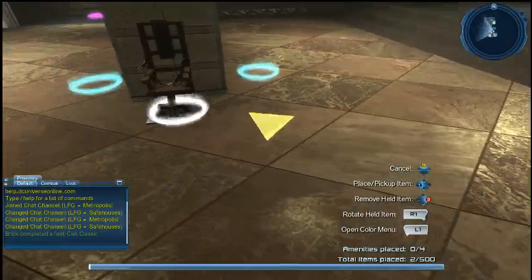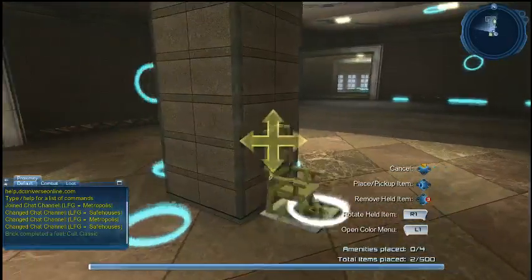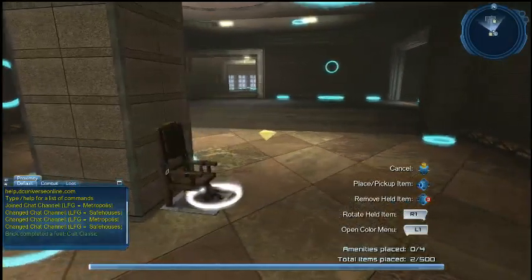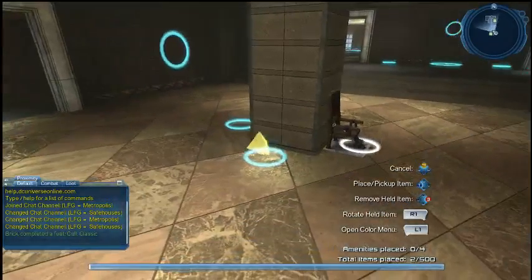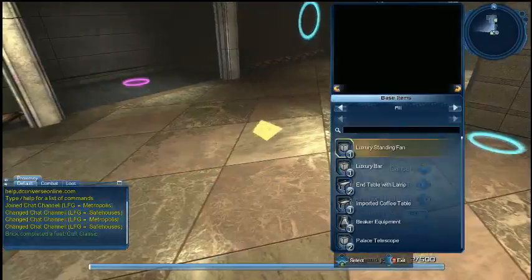Once you do enough of those types of placements, you unlock free placement mode, which would allow you to do exactly what we just showed you but off-node. You want to start putting a few things on the wall, wherever you really see fit. Do it outside the node — free placement. There you go.